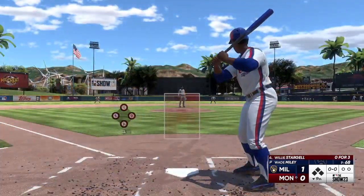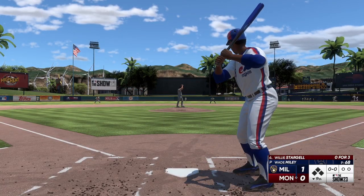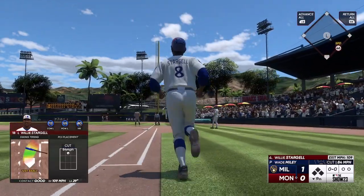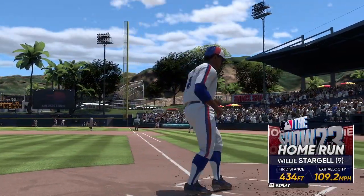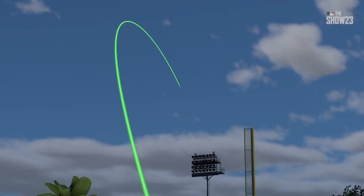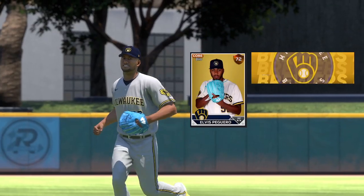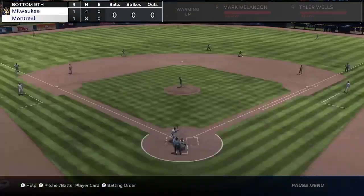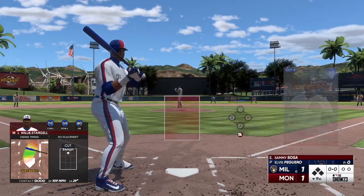And welcome back — bottom of the ninth. Here's the first baseman Willie Stargell. And he deals — swing and a drive — this one way back there — that one is GONE! We are tied! They're going crazy in the dugout and we have a tie ball game, it's 1-1. What an incredible momentum swing on that home run — it's late in the game, just barely stayed fair.